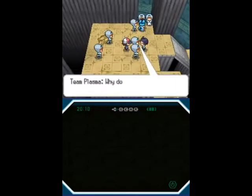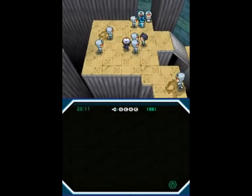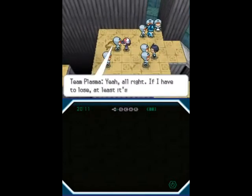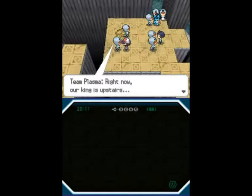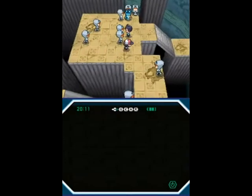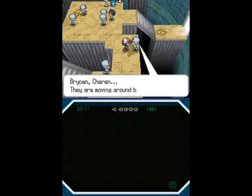Cheren is still philosophizing, and they're kind of having an angst-off, basically. I love the random Grunt dialogue sometimes. At least they didn't lose to Skyla — that would be just humiliating. But these guys, as you can tell by the fact they're blocking the path — yep, it's more battle time.